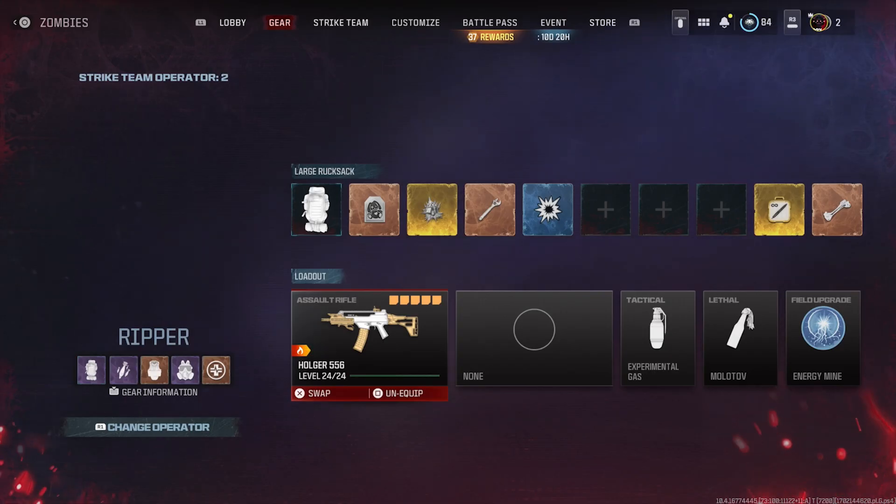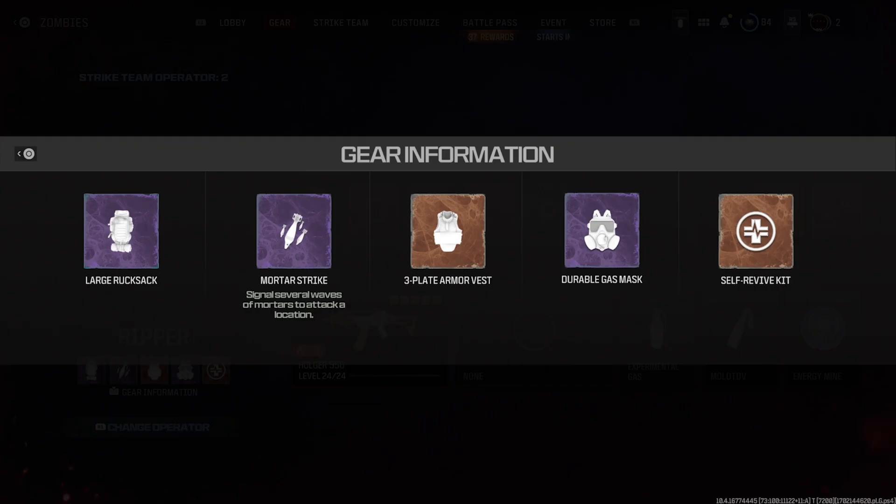Finally, before you launch into the game, make sure you have the mandatory gear setup: a large backpack, three armor vests, and a durable gas mask — that last one is absolutely mandatory since you're fighting the boss within the ether storm. Also have a self-revive. For killstreaks, it doesn't really matter much — sentry guns and the juggernaut suit do basically no damage. I chose the mortar strike mainly to help clear zombies.